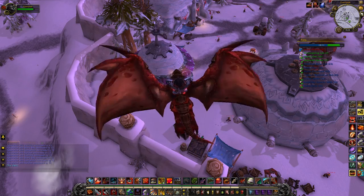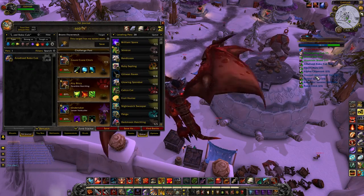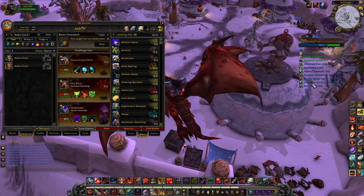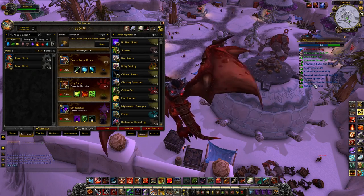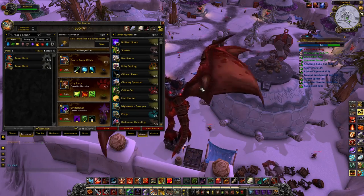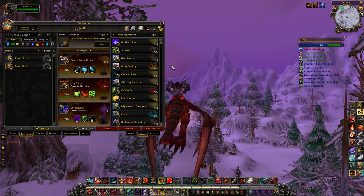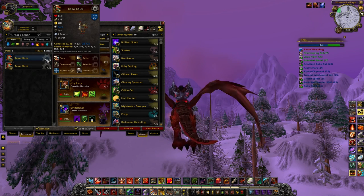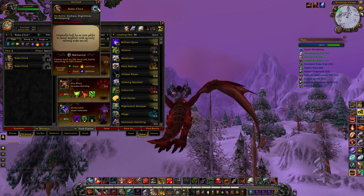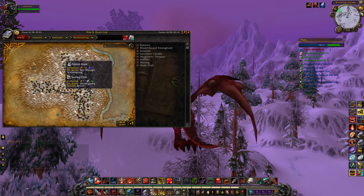Before I was so rudely interrupted by those goblins, I was going to show you the Robo-Chick. In this zone there's also a Robo-Cub and a Robo-Varmint — three robotic pets in this area. I'd recommend always going for pure breeds like SS or HH, but for these particular pets I like the Power/Speed breed since power and speed are things I really like to prioritize. Pick up these three mechanical pets, because there are so many tamers with beasts, and mechanicals have a fantastic racial — when they die they come back with 20% health.